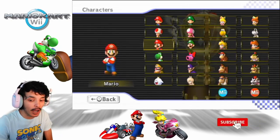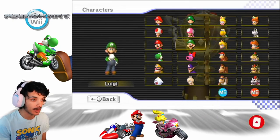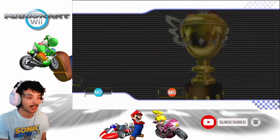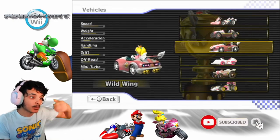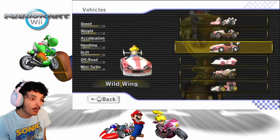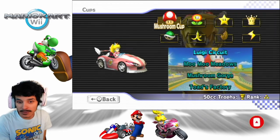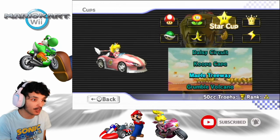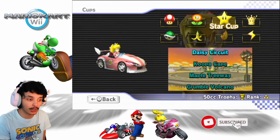In the previous episode I used Luigi. In this episode we're gonna be using Princess Peach, and today's kart is the Wild Wing — it has poor acceleration but really good speed. Manual of course. The Star Cup features Daisy Circuit, Koopa Cape, Maple Treeway, and Grumble Volcano. Without further ado, let's get this started.